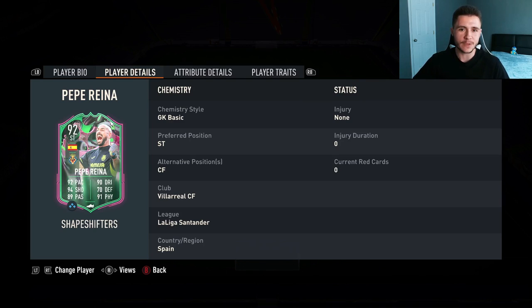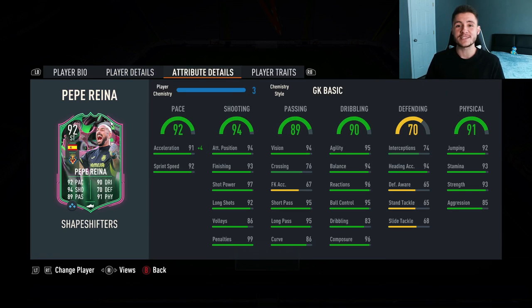We don't see much versatility in the sense that he can only play striker and center forward, but he is originally a goalkeeper so there is a lot of versatility with the card. Looking at his in-game stats, the card does have the potential to be deadly in front of goal. He has 92 pace with 91 acceleration and 92 sprint speed — I'd still recommend a chem style to bump that up. 94 shooting is the most important stat, with 94 attacking positioning and 93 finishing, so you'd expect him to be quite clinical.